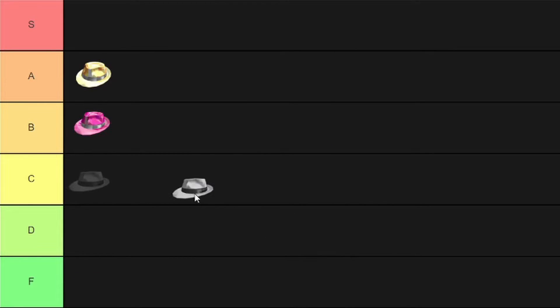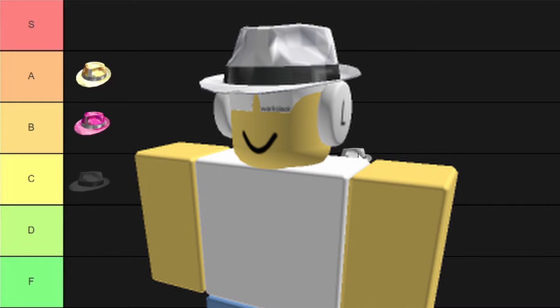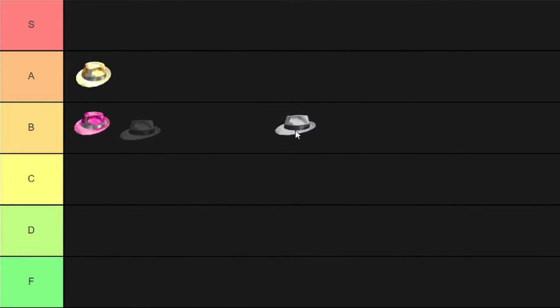Next up is the White Sparkle Time Fedora. This is another really good looking fedora — it basically goes with like anything. I like wearing it with the Worlock set, that looks really cool. But if I had to rank it I would put this at rank B as well with the Pink Sparkle Time Fedora, just because every time I own it I don't really wear it.